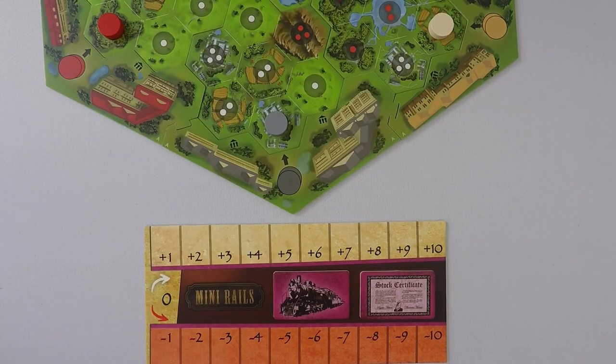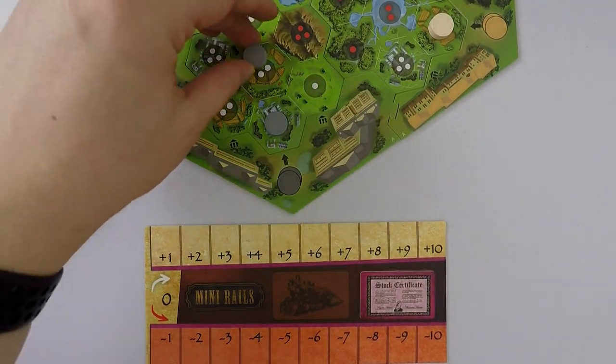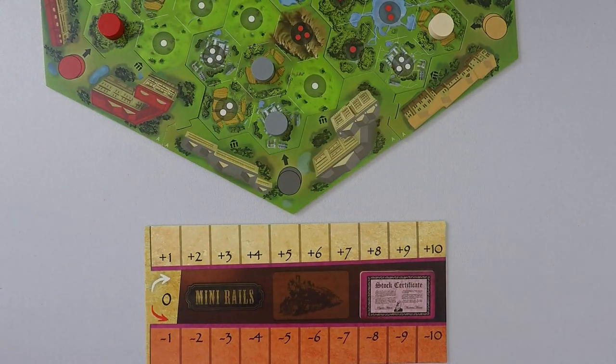To build, remove the build tile from the board and place the company disc adjacent to any disc of the same color on the city board, then adjust all players' stocks accordingly.